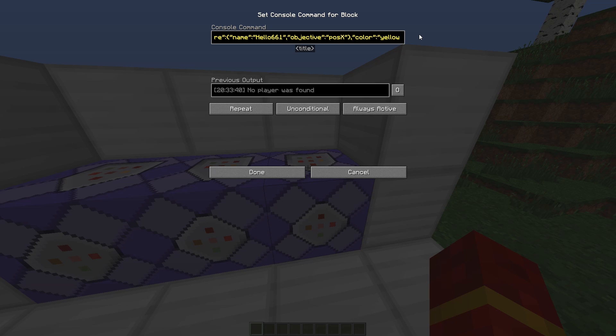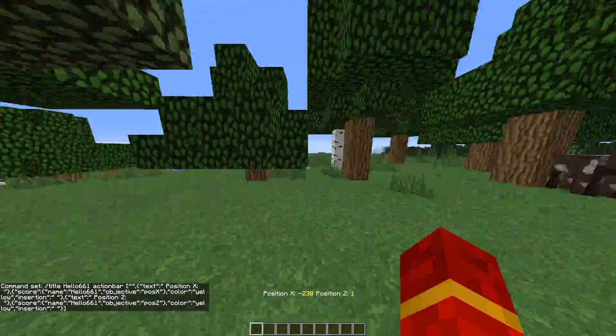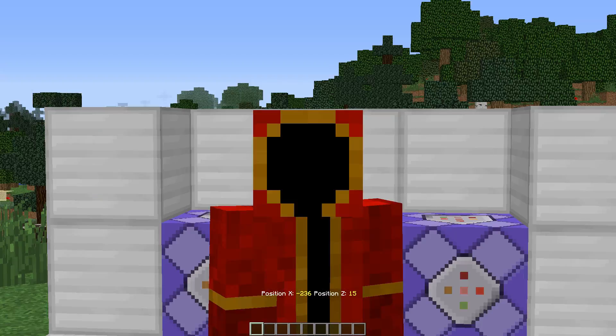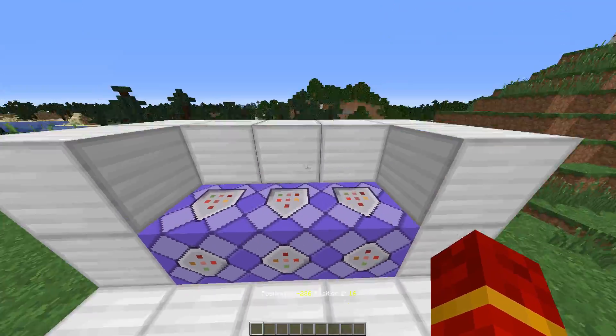Go all the way to where you see posZ, score, and then 'name' twice. Change that second 'name' to the hunter's name again. Make sure to keep those name references inside quotation marks — for the very first one it's not in quotes, but for the second and third occurrences keep them in quotation marks. Once that's done, you should see on the bottom of the screen that the hunted player's coordinates are displayed on the hunter's hotbar. You have now successfully completed the Manhunt setup in vanilla Minecraft using only three command blocks.